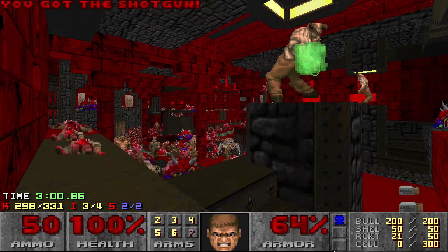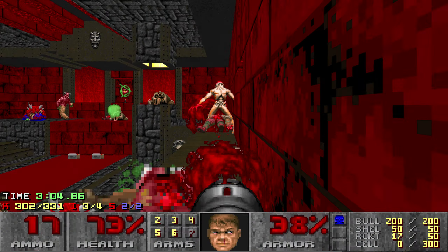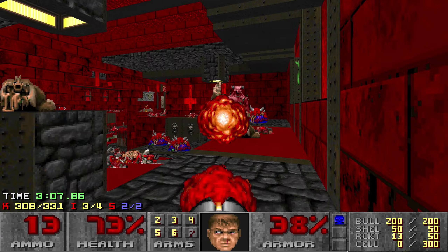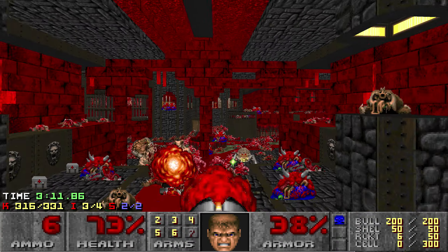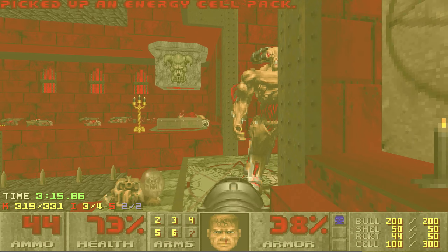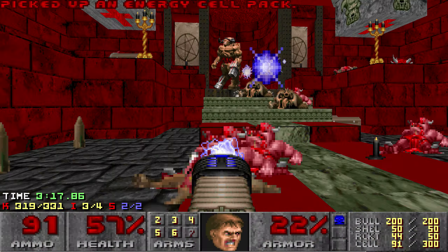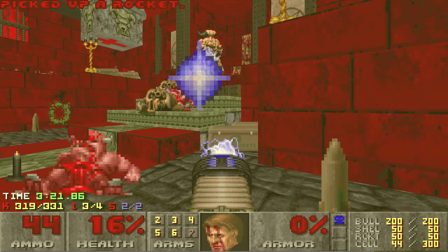Now I kill that spider mastermind — I want to kill him when I'm ready to start killing the arch-vile, because the arch-vile will always spawn in after the spider mastermind dies. I don't want the spider mastermind dying to infighting while I'm on the other side of the map and then the arch-vile suddenly having an opportunity to resurrect a ton of stuff.